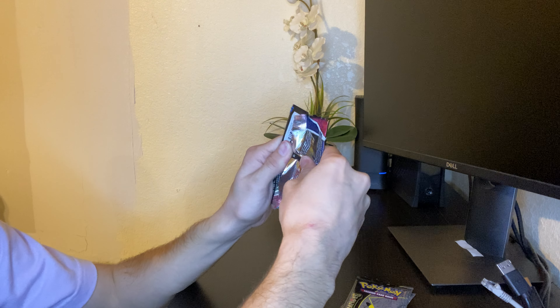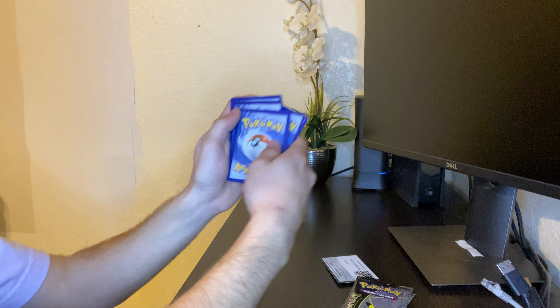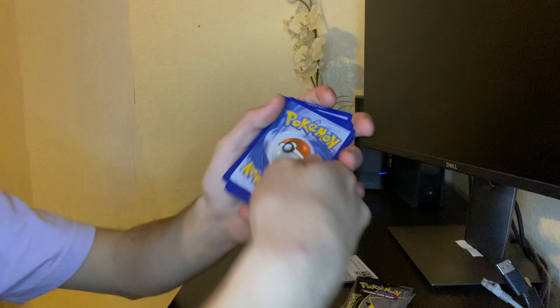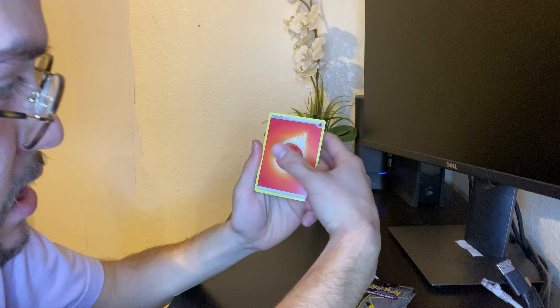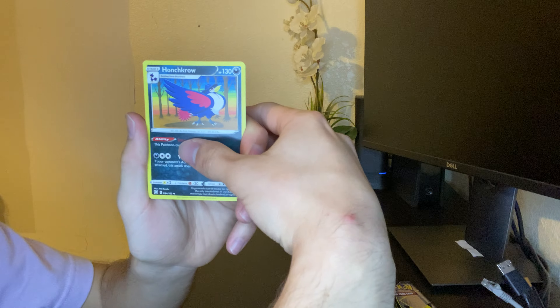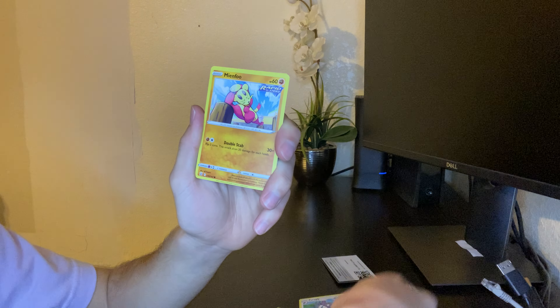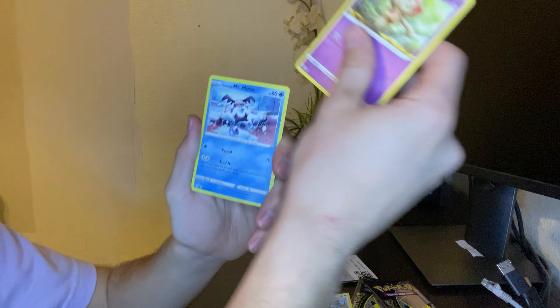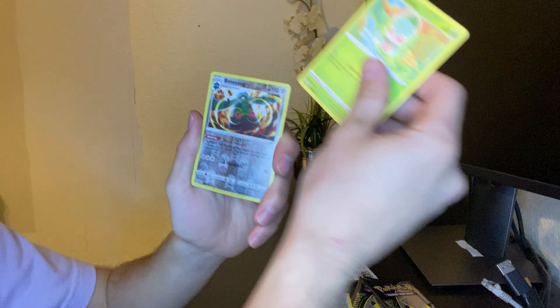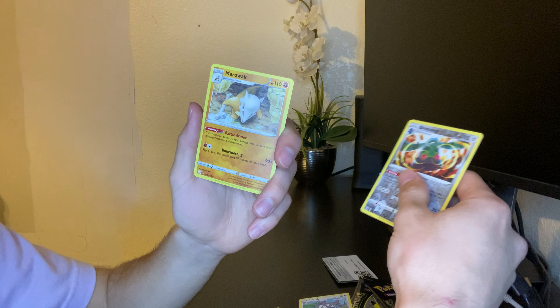This is a weird angle for me but we're trying to make it work. Here's the code card — one, two, three, four. Look at that card, I hope the other ones aren't beat up like this one. Holy macaroni. Fire Energy. We got a Unscrew, a Cedra, a Pachiruzu, a Mindful, a Bowtoy, a Galarian Mr. Mime, a Forantis, a Bronzong — Reverse Holo and a Marowak. I'll take that for some battle styles.